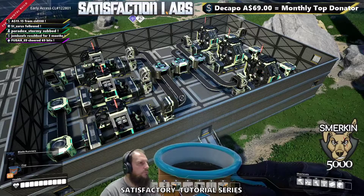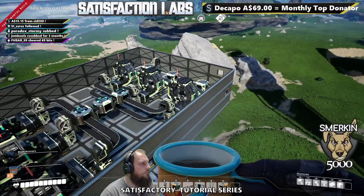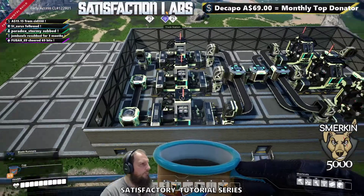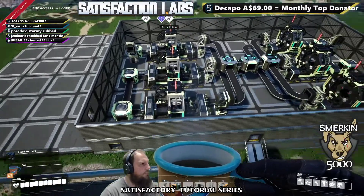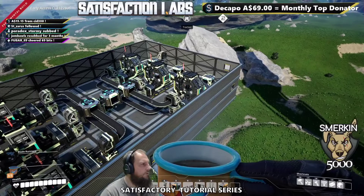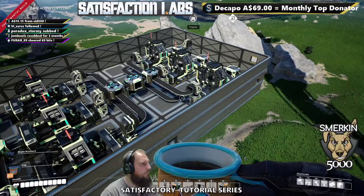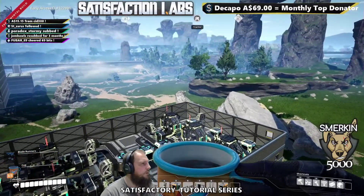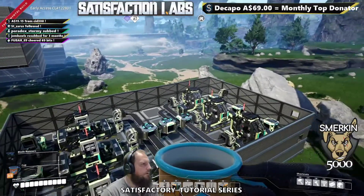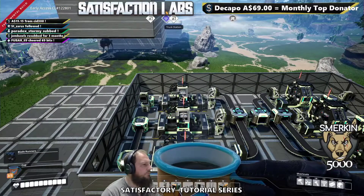What we're looking at here is a build. On the right side we've got the rotors and on the left side is the stators. In particular, these generate enough to make one assembler making motors — we'll put that probably on the story above. Then we're going to have one of each type being created just for our own storage and production purposes.